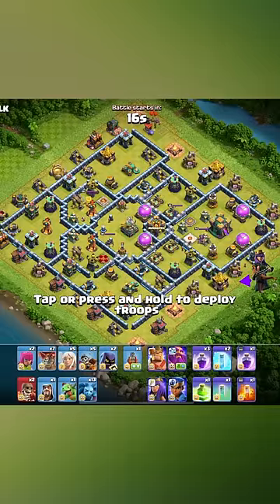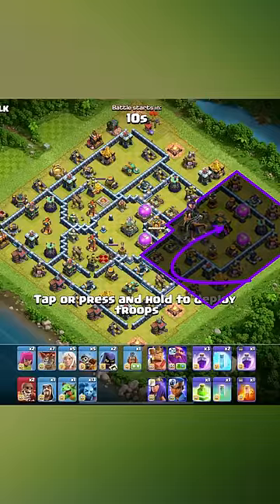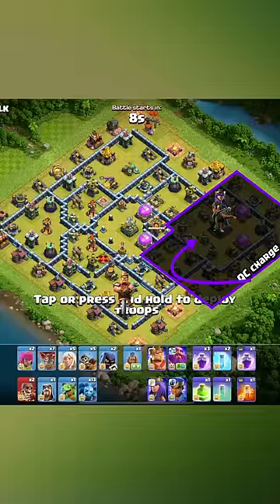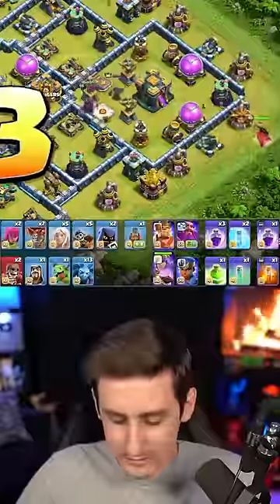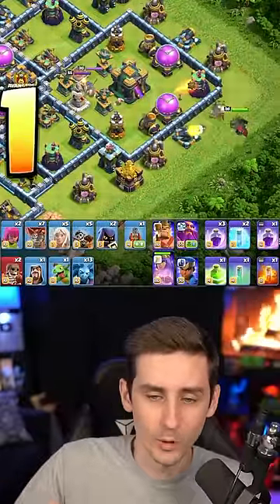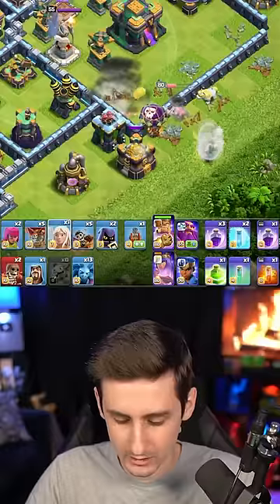We're gonna charge our queen near the town hall, walk her left, and then try to wall break into the double X-bows, then jump the queen back to the town hall as the king clears the scattershot. The dragon riders come to the far left. Let's see if the queen actually walks to the left, because sometimes she just likes to walk into these compartments. Drop the healers onto my queen.